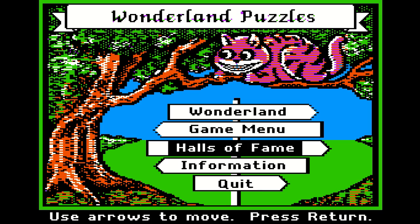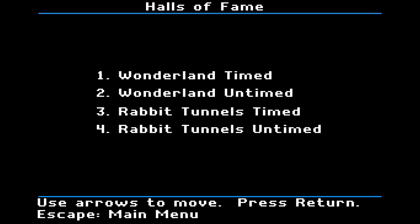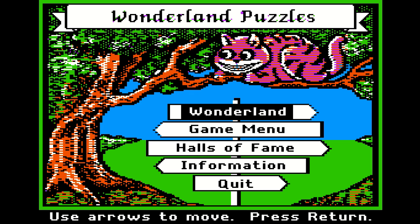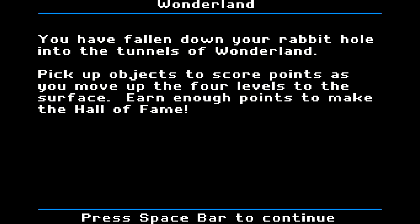Alright, so let's see our Hall of Fame here. Let's see if I just make it in. Alright, so Wonderland. You're falling through a hole — it's a very deep hole. You have fallen down your rabbit hole into the tunnels of Wonderland. Pick up objects to score points as you move up to four levels to the surface. Run enough points to make the Hall of Fame. Okay, so do I control a little Alice?